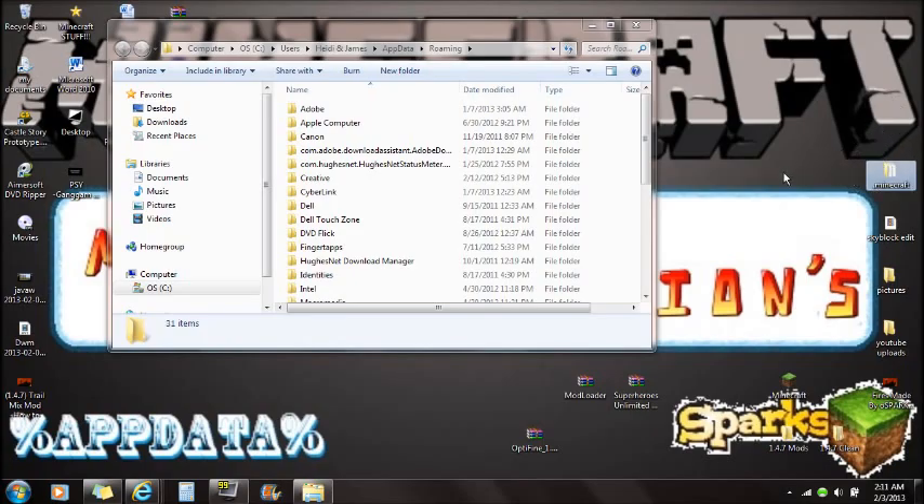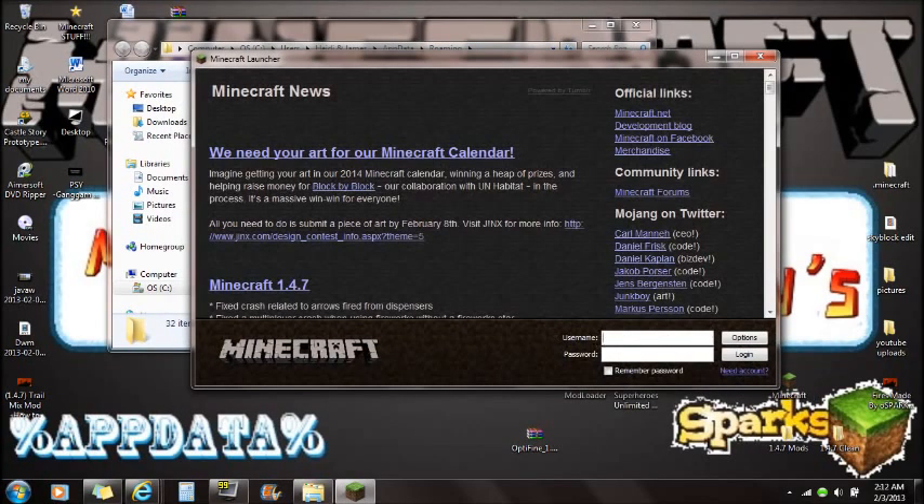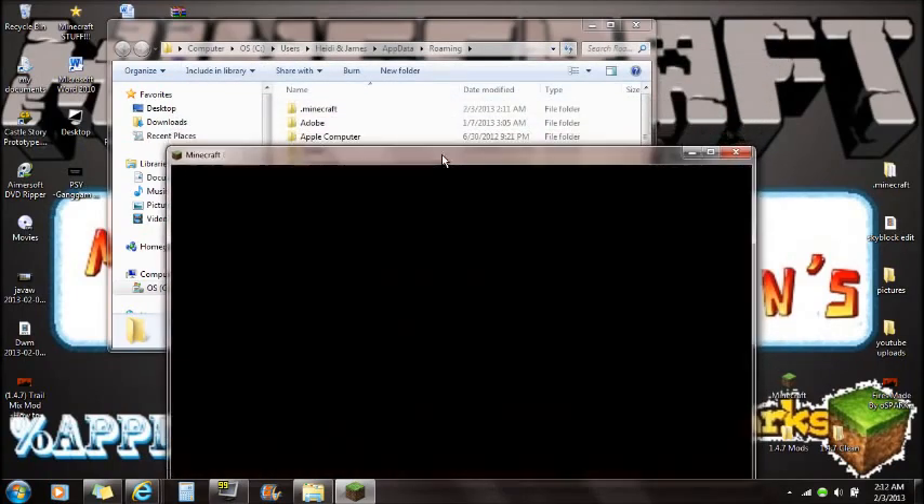If you guys already have mods installed — which I do — you want to get rid of those mods and start with a clean Minecraft. As you can see, there's no Minecraft folder here now. If we log in — let's go to the username and enter the password, push remember password, and log in. What this is doing is updating my Minecraft, giving me a new Minecraft folder.